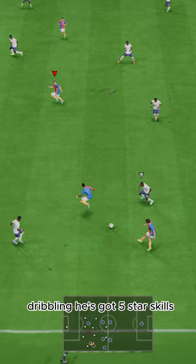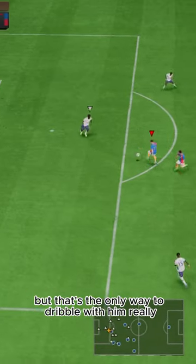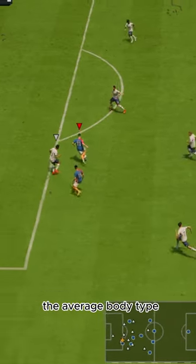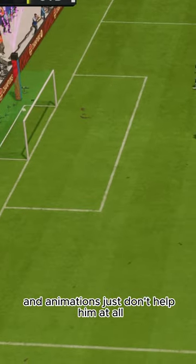Dribbling — he's got five-star skills, which is nice, but that's really the only way to dribble with him. His left stick for some reason just feels pretty heavy. The average body type and animations just don't help him at all.